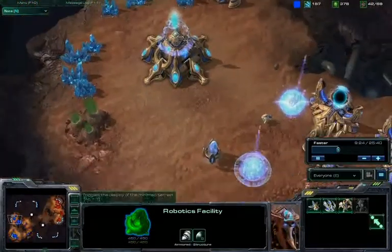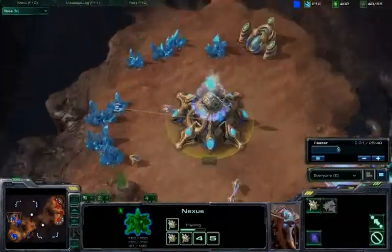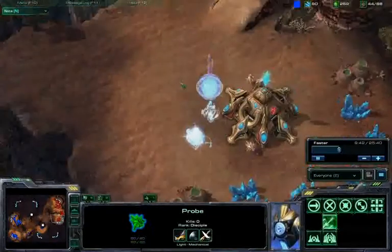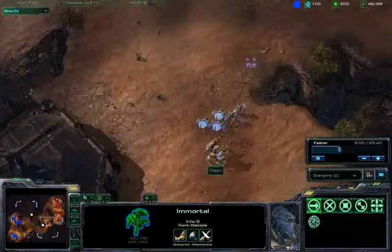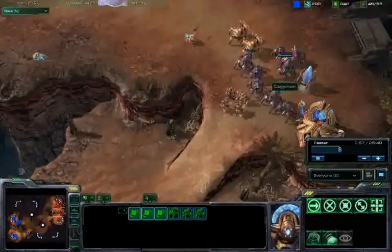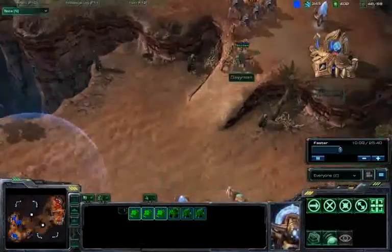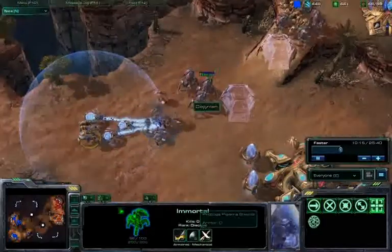It looks like I do have colossus in mind as I'm getting a second robotics facility, and I don't see a robotics bay anywhere. I'm starting now to transfer some probes to this free nexus — I'm actually transferring them to that assimilator there. Thankfully I do have both these assimilators fully saturated. Right now it looks like I'm kind of overextending myself a little bit. You can see for yourselves that the army difference is very much in Dayman's favor. Dayman is now just catching my army here out of position. Putting up that guardian shield just in case.